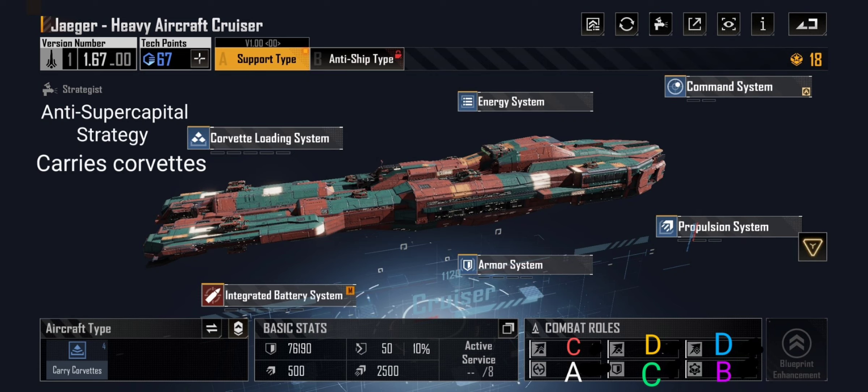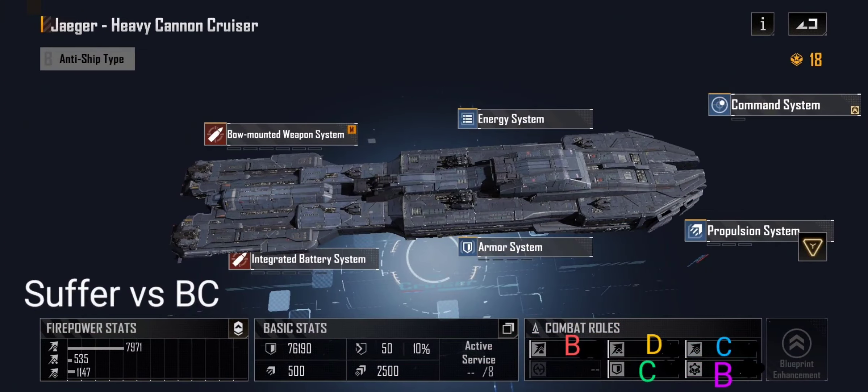The Jaeger is an excellent corvette carrier, especially for building anti-super capital strategies to knock out super capital ships with its corvette strategy. The Jaeger heavy cannon type B — especially with the new battlecruiser meta — don't even bother. Even before, I was like it's not worth it, maybe a good filler ship in the past, but I just don't think it's worth it.